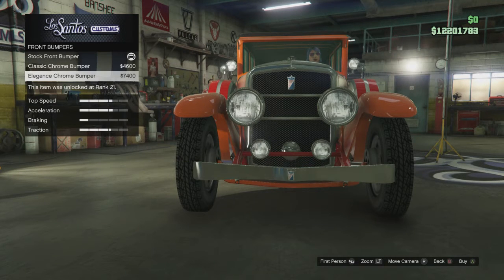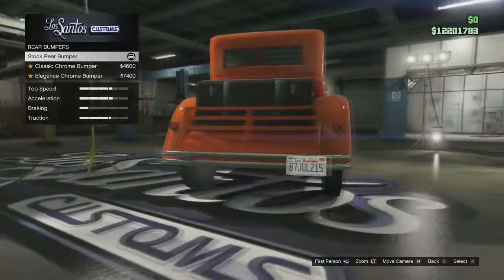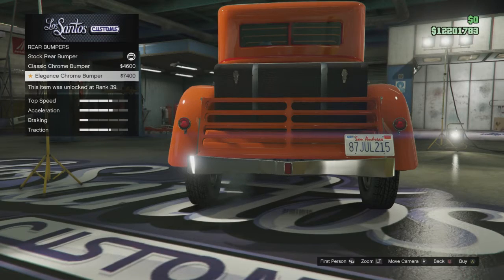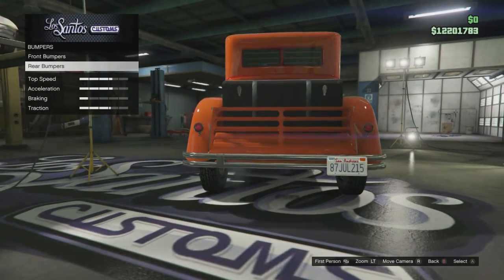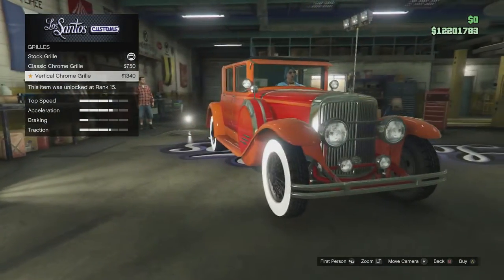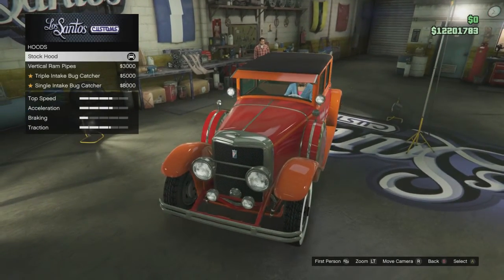I kind of like the Stock bumper so I'm probably going to keep that for now and save some money — I only have 12 million dollars and my heist money is precious to me. For the rear bumpers, once again you have Stock, Classic, and Elegance. It's nice to have different options and choices for your Roosevelt Valor.